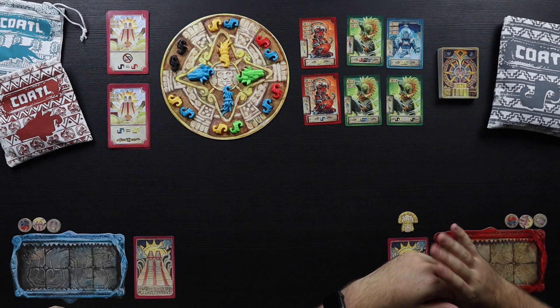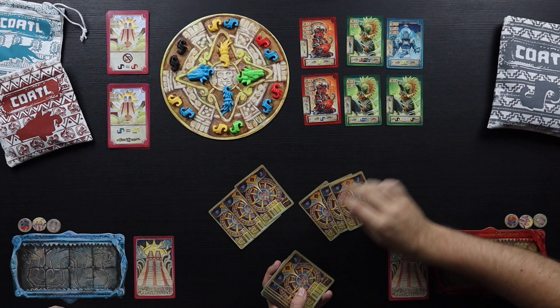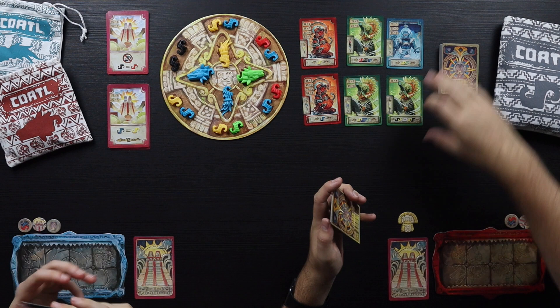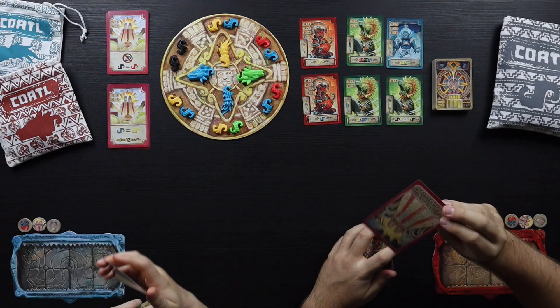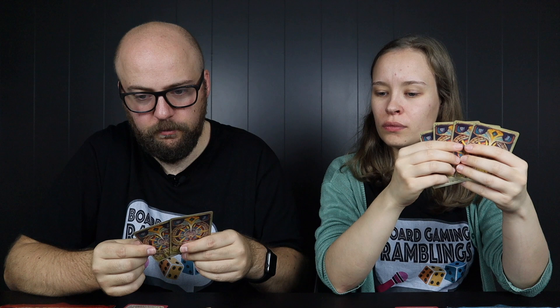We have chosen me as the first player. I'm gonna get three of these cards and you're gonna get four. Out of these cards you can choose to keep up to three. Oh, can we look at this first? That's like a temple card - when you finish a snake you can use this temple card to score some bonus points. I want to keep that. I'm gonna keep two cards because it's not easy to get rid of cards in your hand.